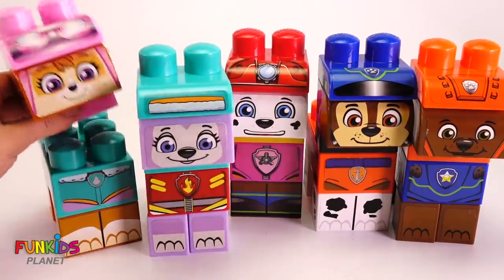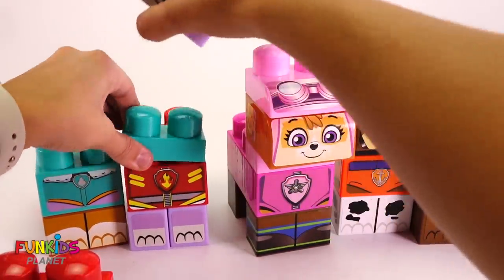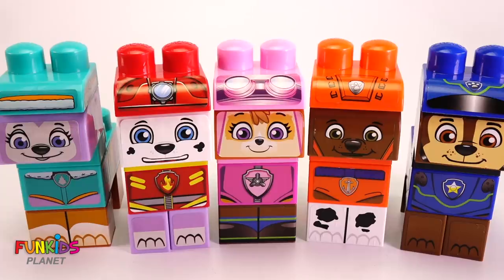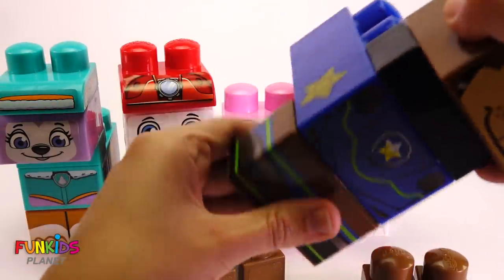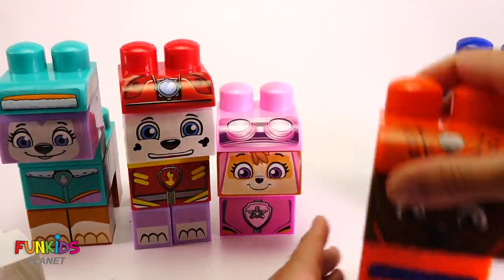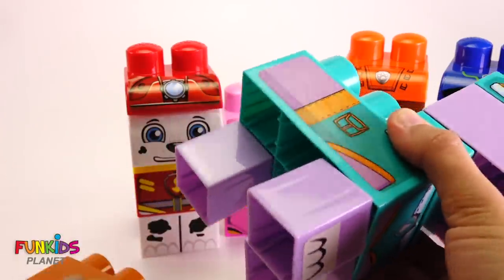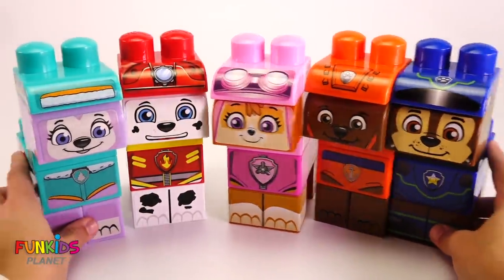All right, let's make sure they have their right bodies now. Skye needs this body from Marshall. There. Let's take Everest's off and put her on Everest's. There's Marshall's. And it looks like Chase and Zuma need a switch. There. All right, now we need to put on the right feet. Let's take off these feet. Let's get Chase's feet. Now we have Chase all back to normal. Take off those feet and there's Zuma's feet all normal. There's Everest's normal feet and Skye's normal feet. Now we have all of our Paw Patrol back to normal.